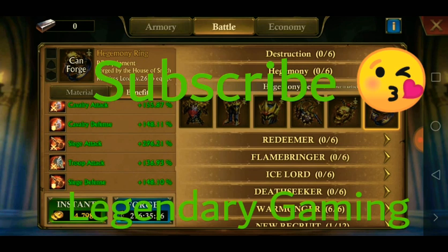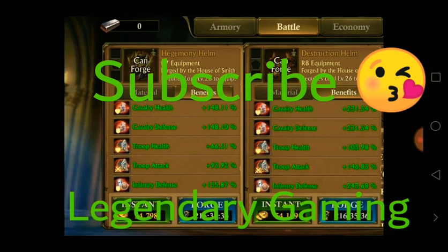Here is our first equipment — this is the helm. You can see the difference between them. If you want to keep this for yourself, just take a screenshot of this video and save it to your gallery. You can also see it in the game — the fan update is going to be released on Wednesday. You can see the stats increasing from 148 to 231.